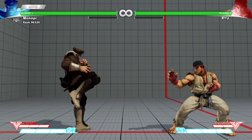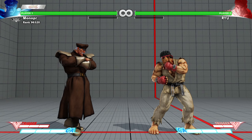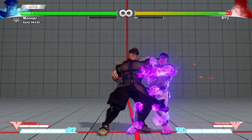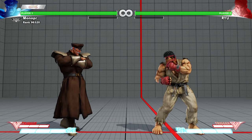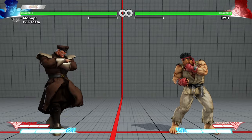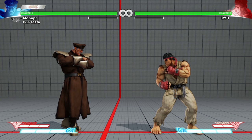He has six crouching normals, six standing normals, and six jump normals. He has one specific normal which is the down-forward heavy punch. He also has a target combo which is stand strong into down-forward heavy. What's different about this game compared to Street Fighter IV is that there are no proximity normals — close fierce is the same as far fierce. So the moves in general are a lot more simplified.